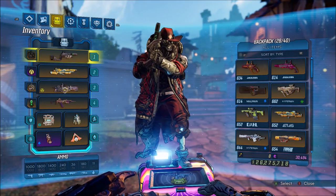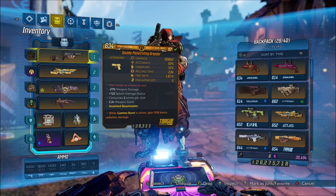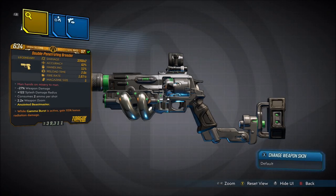Alright, welcome back everyone. It's Nohai here, and in this video we're back on another Borderlands 3 Legendary Gear Guide. This is going to be showing you guys how to get the Legendary Torgue Pistol, the Breeder.